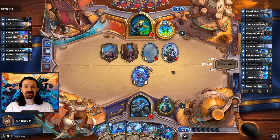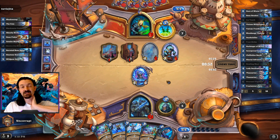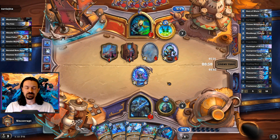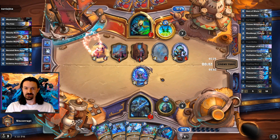Howling Blast gives us the opportunity to freeze some minions on the board if we need to. Frost Strike is removal, so pretty much our opponent has to be able to remove the 5-6 — they know they can't take damage off of that, which likely means they're not going to be able to deal damage to our face, or at least not as much. And that's another reason why it was important to remove that other minion with the Frost Strike last turn.